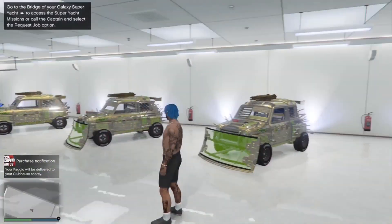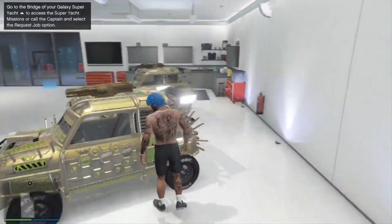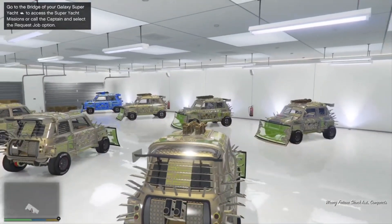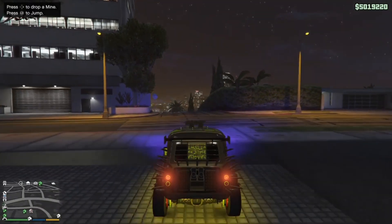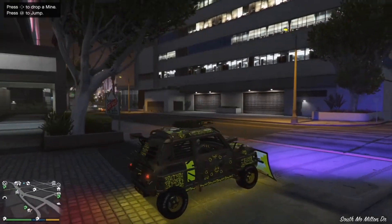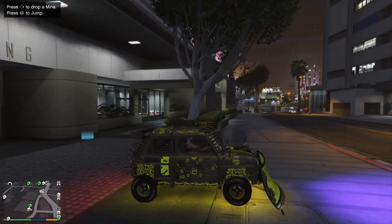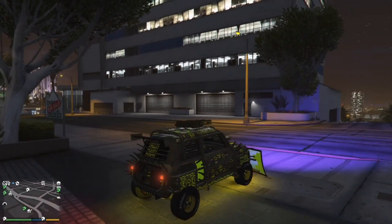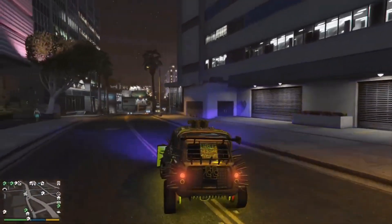So what we're gonna do now is hop in the car that we want to duplicate. I want to duplicate this ECE right here. So we're gonna drive this to my bunker. Like I said, you guys need all the requirements: you need an MOC, you need a bunker, your MOC needs personal vehicle storage, you need a clubhouse, your clubhouse needs a bike workshop inside, and you need a car that you want to duplicate. Once you've got the car, you want to head to your bunker.